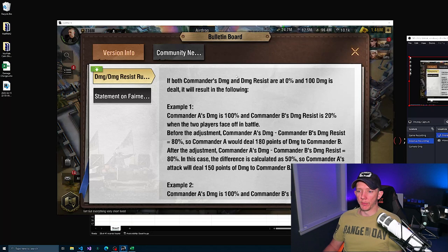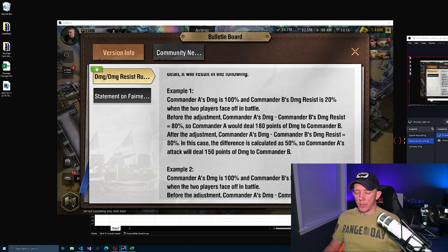So the examples they gave: both commanders' damage and damage resist are at 0%, and they're using very small numbers here. Keep in mind, 100 damage is actually a very small number. And the way they write these is very confusing, but if you take a little bit to understand it, it makes sense.